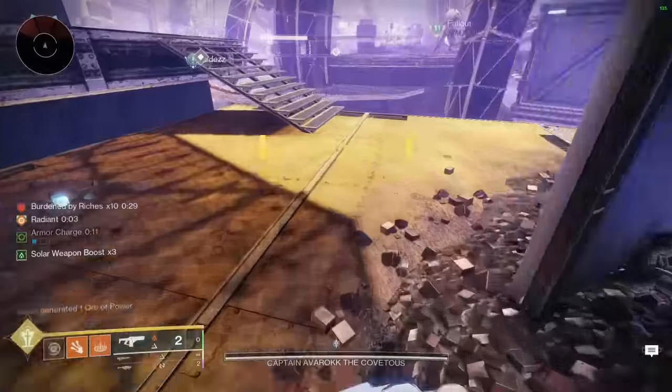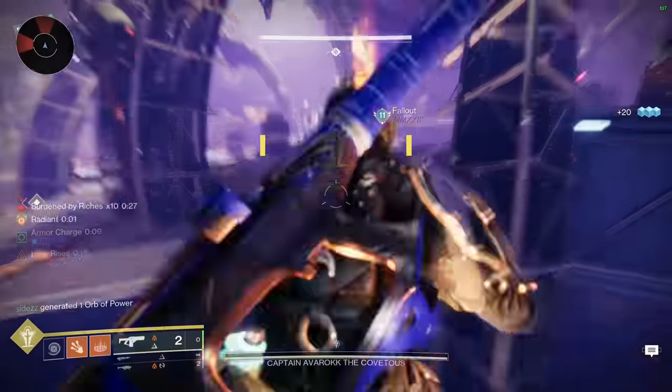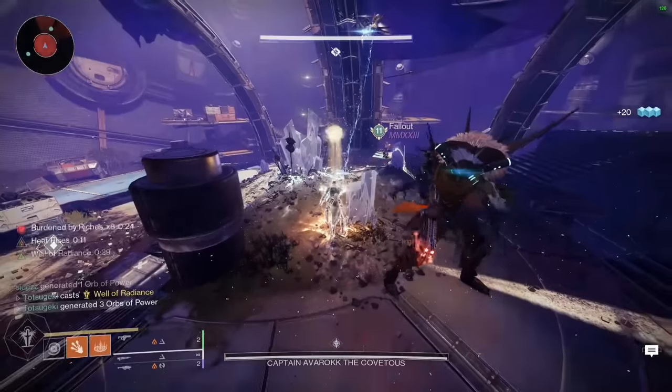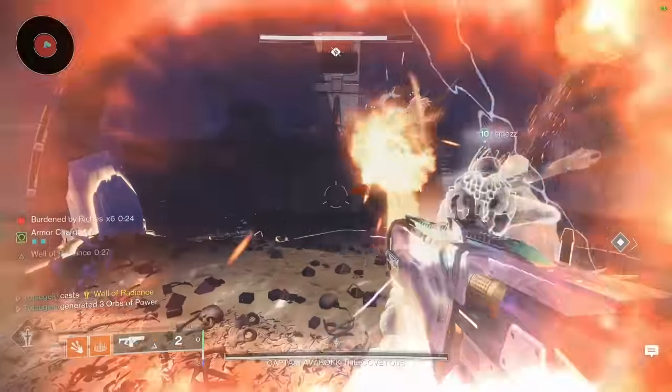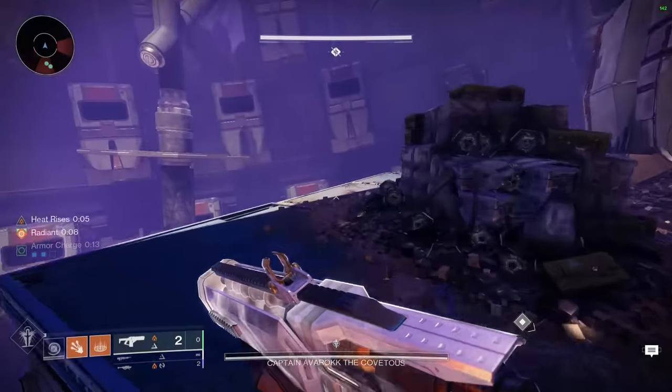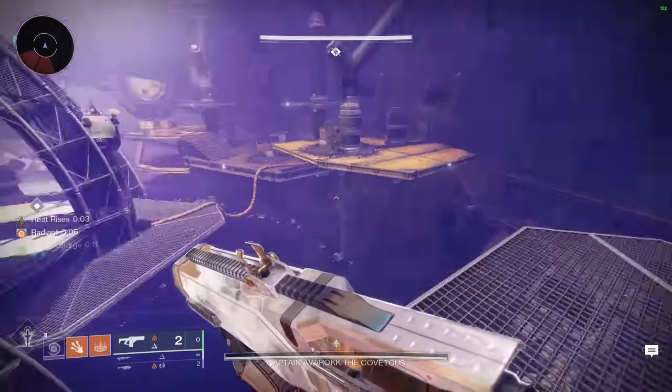Fair warning: the boss likes to teleport at the very start of the damage phase, so sometimes you will miss out on your one-phase opportunity if your team is not running hyper-optimized setups. Then the boss will be at 1 HP, which is normally a bad thing, but at least you can trickshot it.